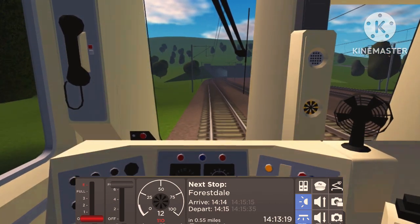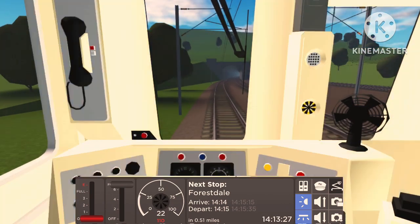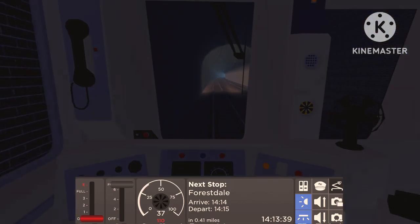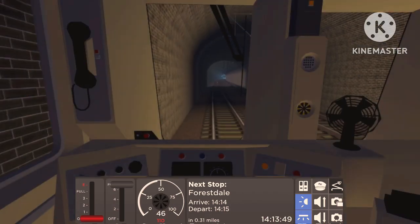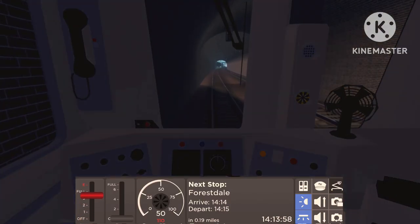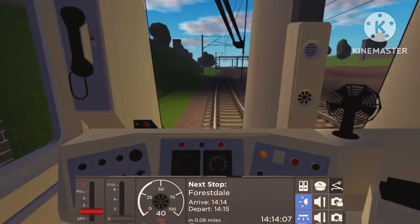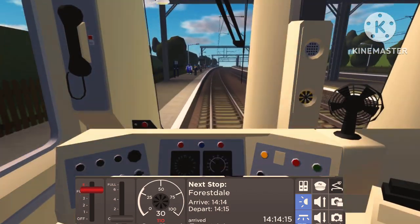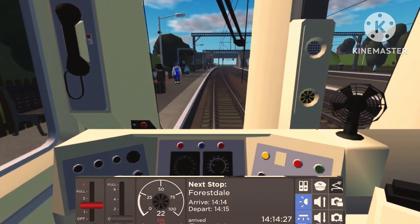Forest Dale will be our next station stop in 0.53 miles. We've gone into another tunnel, this one slightly different with a slow and fast track. Let me try the horn — it kind of makes an echo in here. Ashley and Forest Dale are not that far apart so we'll keep up speed then slow down a little bit to make a decent stop at Forest Dale — and not an overshot like last time, which was embarrassing. We want to stop at the correct car marker.